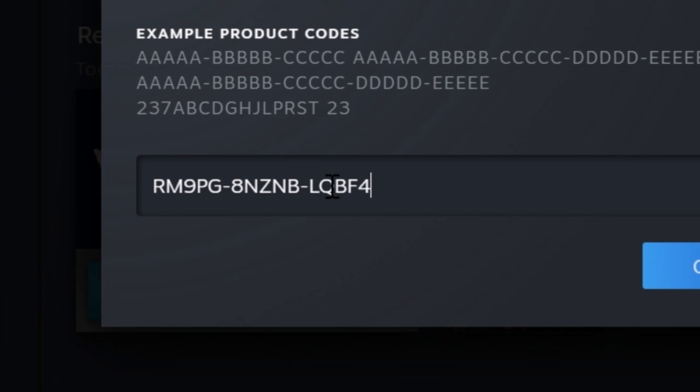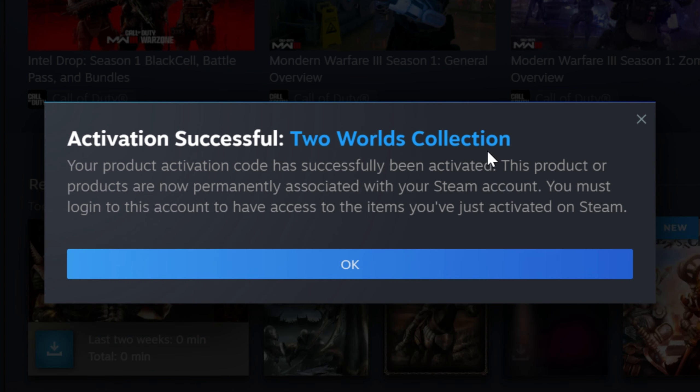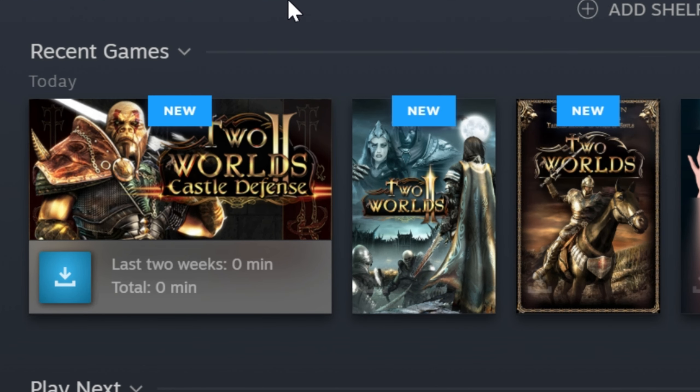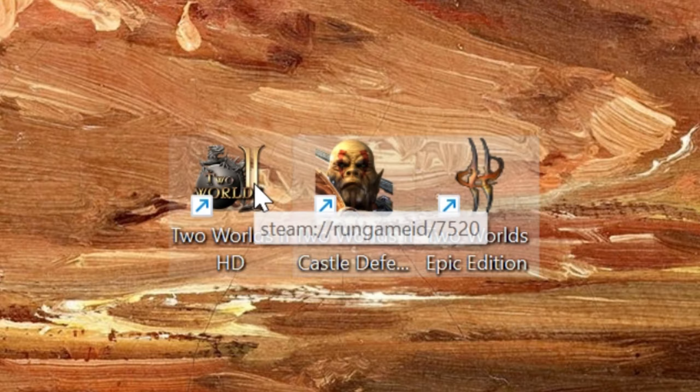Next, I paste the code, confirm, and we got the World's Collection. Here they are — it's three games, but I'll play only one of them. I downloaded them all for no reason, but I'll play only this one.